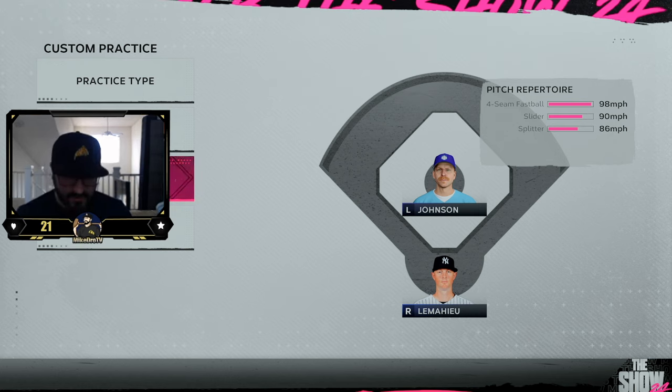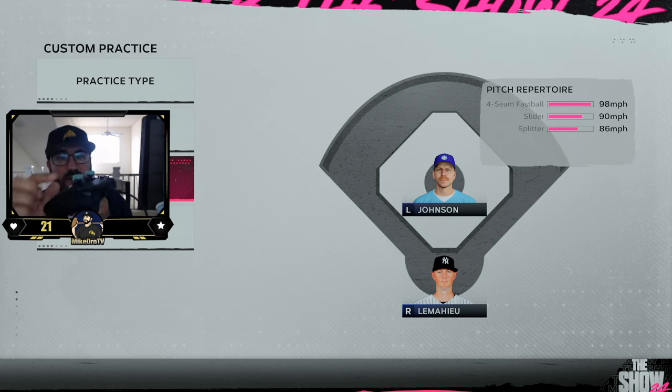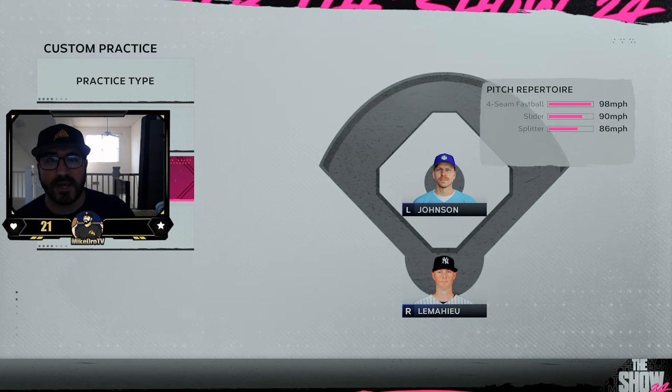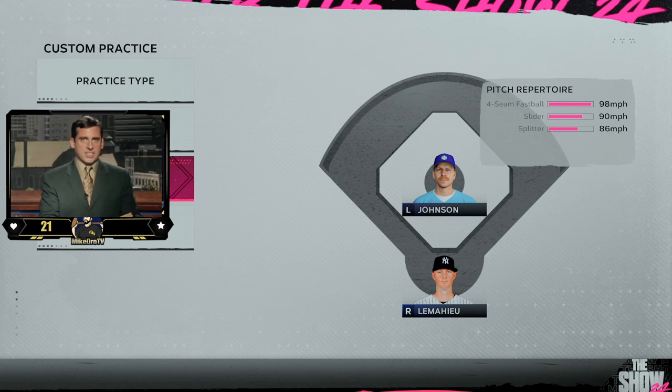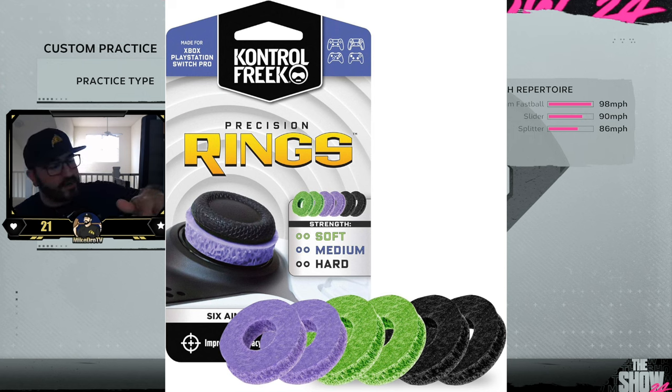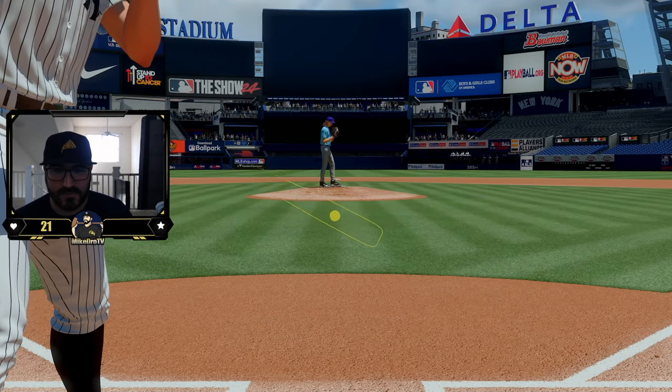Another tip: get some Control Freaks — depending on your console they make different types. For PS5, these are called the Lotus, a mid-rise option, but you can get tall or low-rise versions too. You can get them at GameStop, Amazon, or ControlFreak.com — I'm not a partner, they just work. People also buy what are called Precision Rings that go around the outside of your joystick to help minimize how much you jam your PCI around.